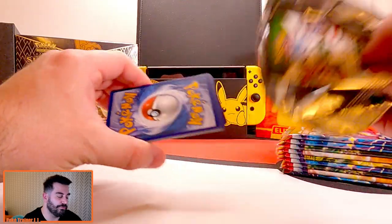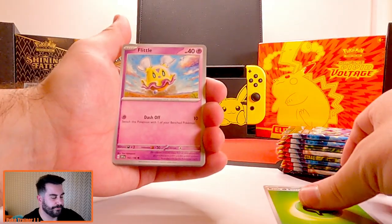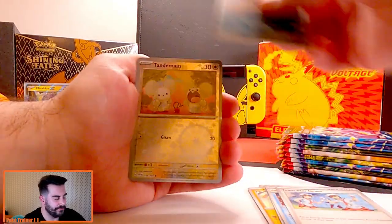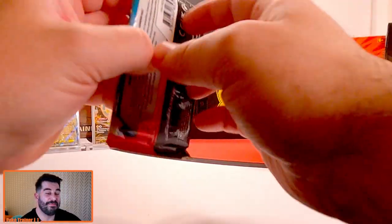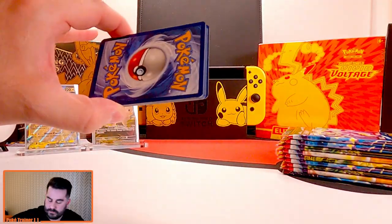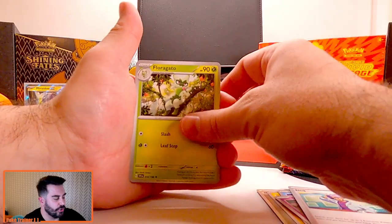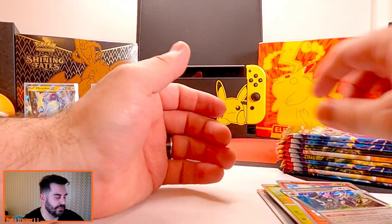We're technically on the second booster bundle now. Flitzle, Shroomish, Mankey, Charcadette, Judge, Flotzle, Team Star Grunt, Mabostiff, Tandemaus, and Houndstone — nothing in that first one. Five packs left to go. Basic Energy, Palmy, Smoliv, Wigglet, Greavard, Jacks, Florigato, XP Share, Smoliv, Fuecoco, Revavroom. Nothing again — what's going on? Come on, man. Gotta finish strong here.